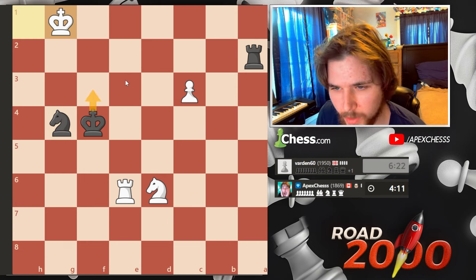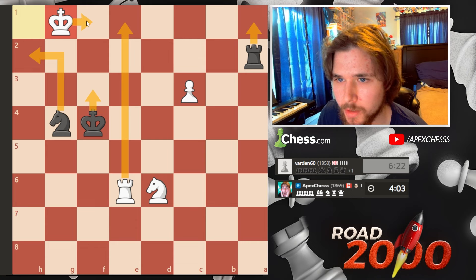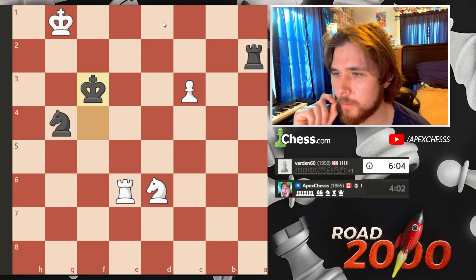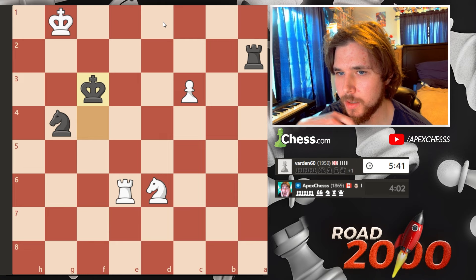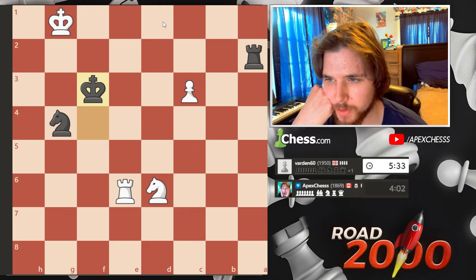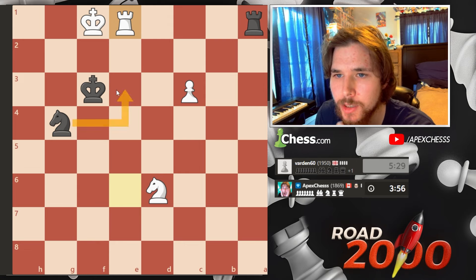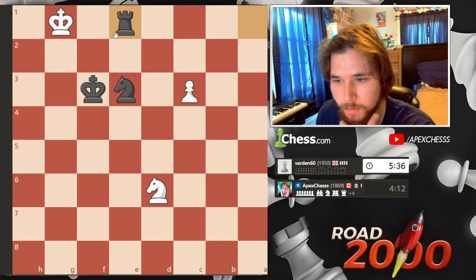He moves the king, but here if he goes here this is just mate. He has this, but then I go check — we just go up and he can't go there. We move the king up. If he goes here we go here; if he goes here then we have check here, takes, and it might be a draw — rook versus knight and pawn. King f1 is the way to stop me from mating, but he loses the exchange. I think I might just have this move saving the knight — we go check and this forces him to go here because this is pinned. And now we will win.